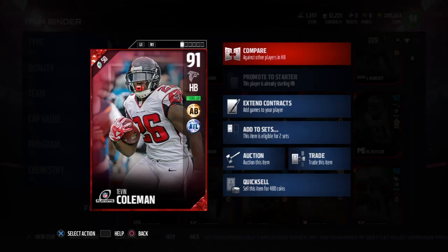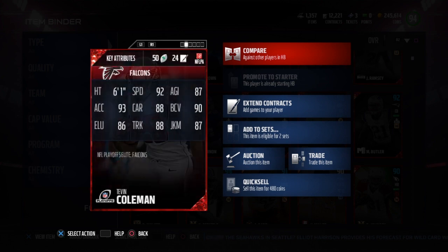What's up guys, today we got a dual review between playoff Tevin Coleman and out of position Mike Evans. This video might seem a little short for a dual review because it did not take long to figure out what these guys did best.